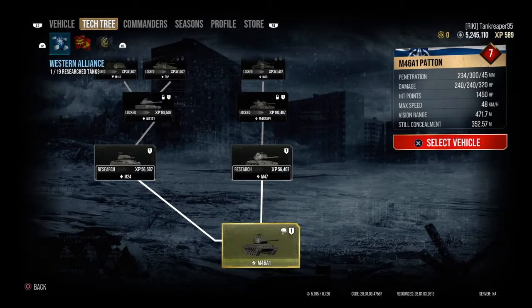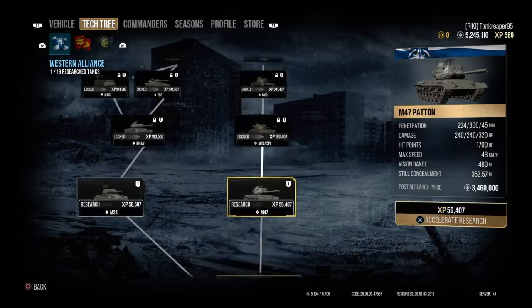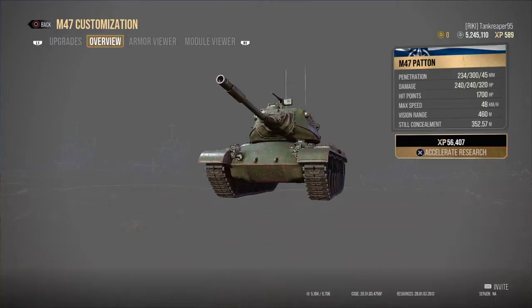First tier is Tier 11 — you get the American M46A1 pattern. It costs zero credits, of course, as the beginning tank of this new Cold War alignment.